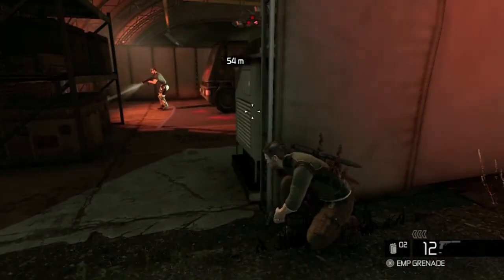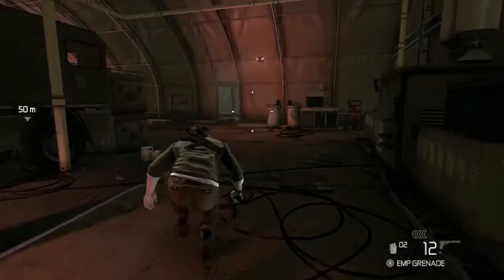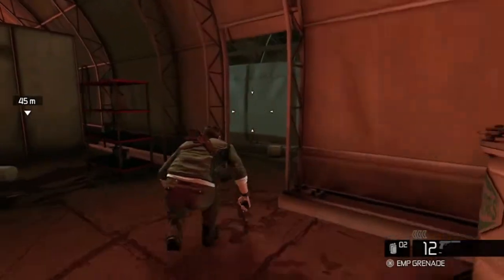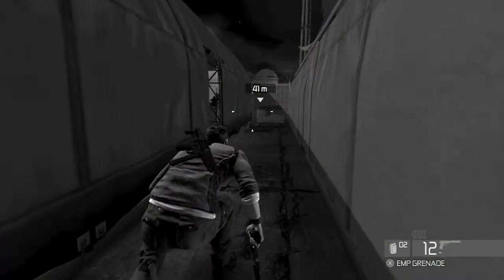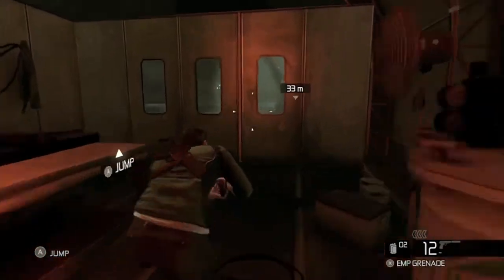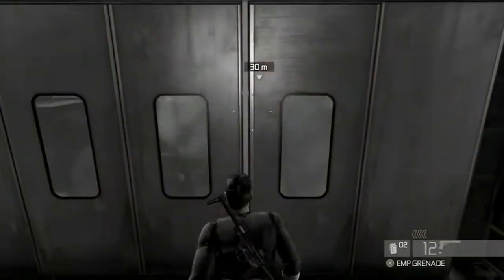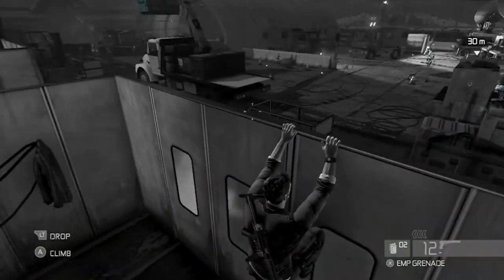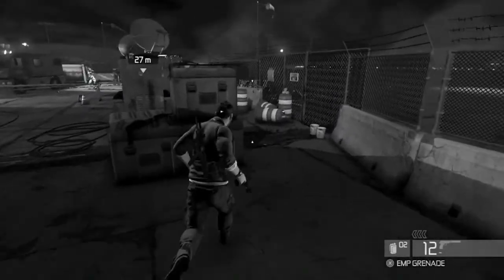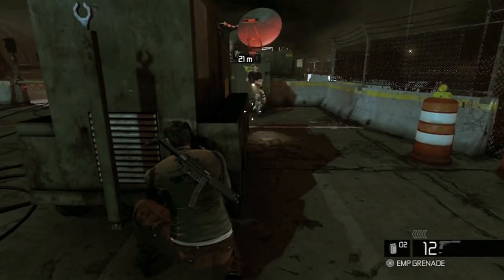Now we use a little more stealth in this area and just work our way over to the satellite we're going to disrupt — so they don't track us from the air. You don't have to jump over this wall; I just find it a little easier. There's usually only one guy in this area, so it's easy to just hop that little wall and take this guy out.